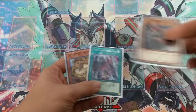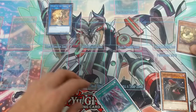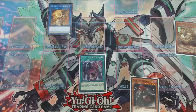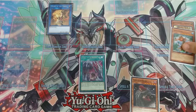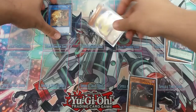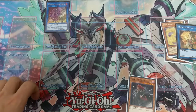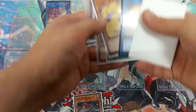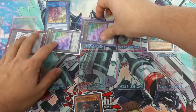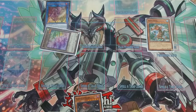We're going to special summon Adhara, link it away to summon Monk of the Tenyi, then activate Vessel of the Dragon Cycle to send Mermer to the graveyard and add Ashina to hand. Special summon Ashina, link Ashina and the Monk away to special summon the Shaman. Discard a random card — we get advantage back anyway — to special summon Mermer from the graveyard. Activate Mermer to summon three tokens, then take two tokens to special summon IP Masquerina.